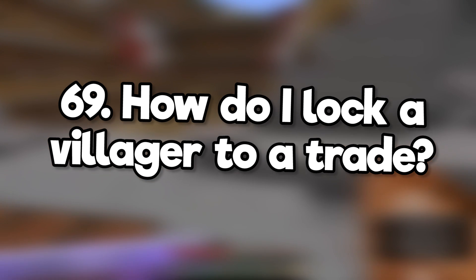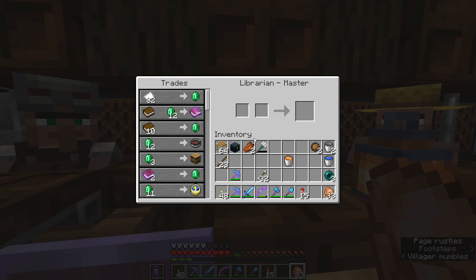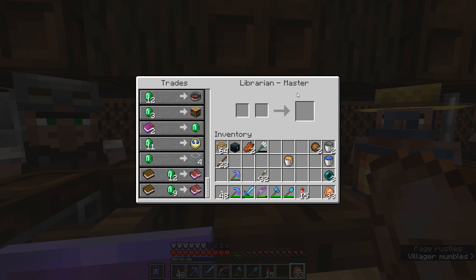How do I lock a villager to a trade? On Java Edition, you just need to trade with them once and they'll keep those trades even if they're converted into a zombie. On Bedrock Edition, I heard you need to get them to master level so that they'll keep the trades guaranteed, but that's just what I've heard — I don't know for certain.